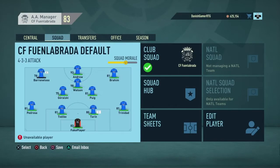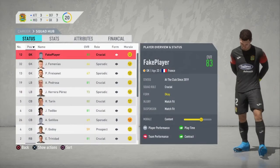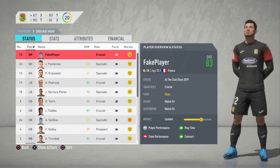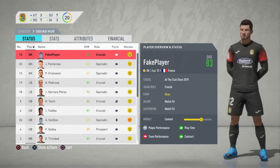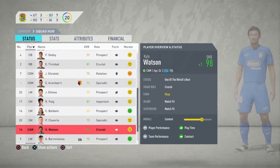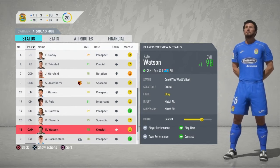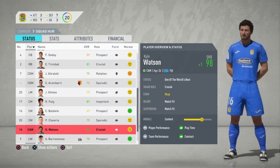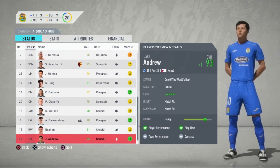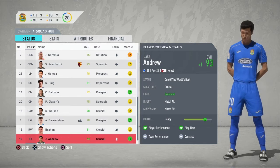Now in the third season, here's the team — I've bought and sold some players. What matters is Fake Player: he's 23 years of age and 83 rated, which is great. We're slowly getting him up to 90 overall to be one of the best. Kyle Watson has gone up to 98 overall without any training — all by himself, and he's still only 24. Jake Andrew is 93 overall, from Nepal, and is 21 years of age.